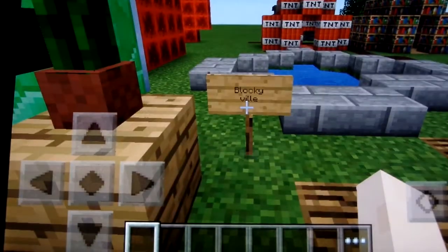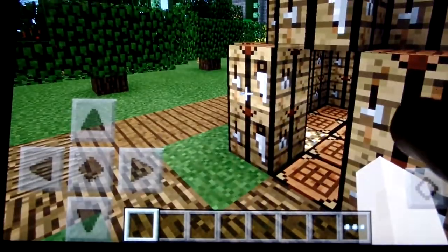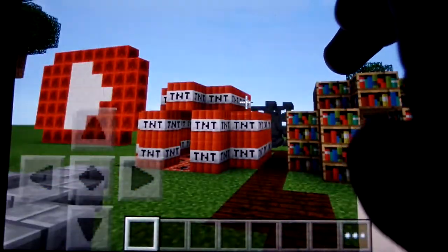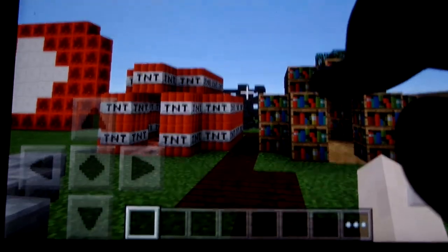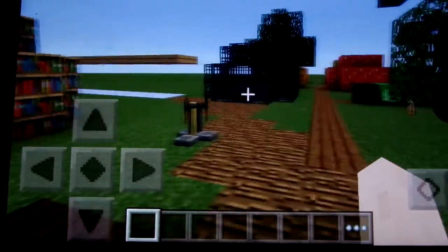And then this is Blockyville. Got a nice pond. And you got a crafting table house — this is pretty much all this is, just blocks that you usually want to use to build houses. We got a TNT house, a failed anvil house, and a bookshelf house, which I'll fix later.